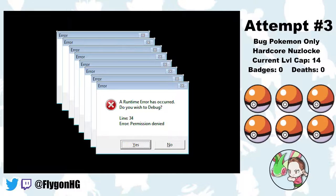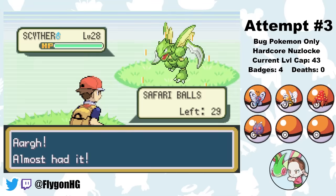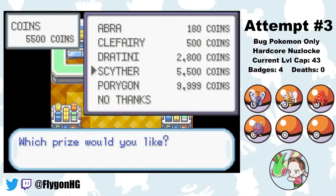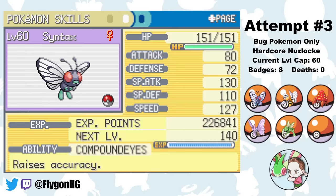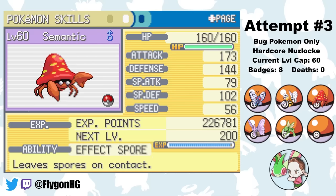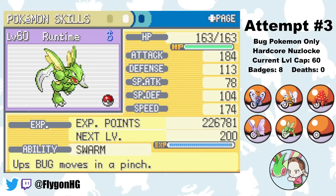Well, back to square one. There's really nothing notably different between this attempt and attempt two until I get to the Elite Four, other than the fact that the Scyther I find in the Safari Zone runs away. So instead, I have to spend nearly all of my hard-earned money to buy a Scyther from the Celadon City game corner. And almost all of my bugs are marginally worse in this attempt - Runtime the Scyther has less Attack, and Compile the Venomoth actually has an Adamant nature, so even with maxed Special Attack EVs, he has less Special Attack. Let's see if this new team has what it takes.